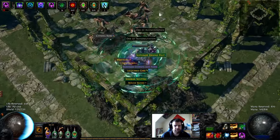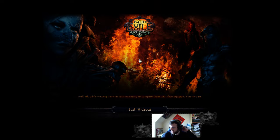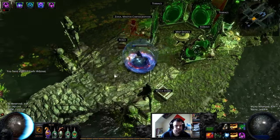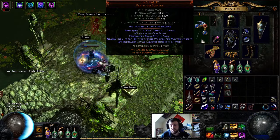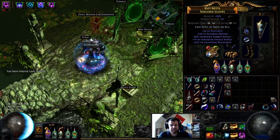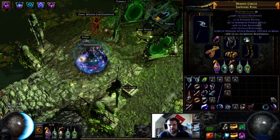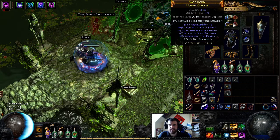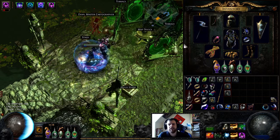That was easy. Let's take a closer look at the gear. Right now I'm only using three rare items on this build: my gloves, which have Dexterity that I kind of need for this build; a ring for resists; and a helmet. Those are the only non-unique items right now.